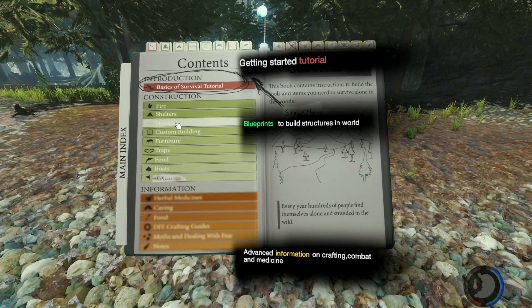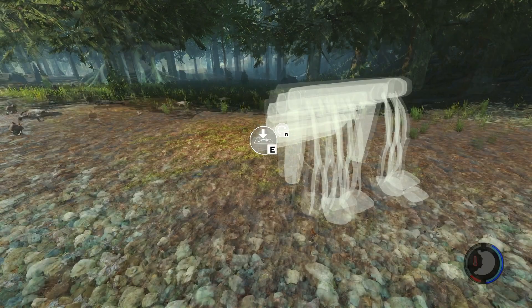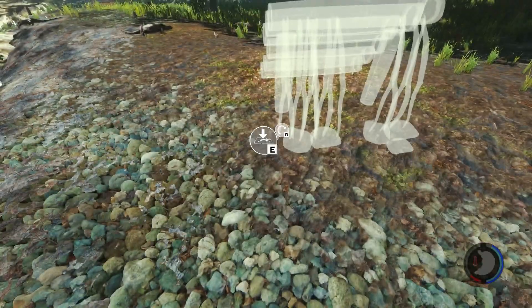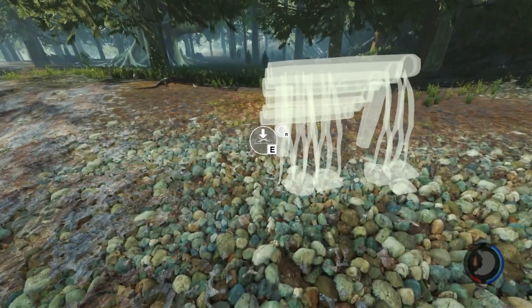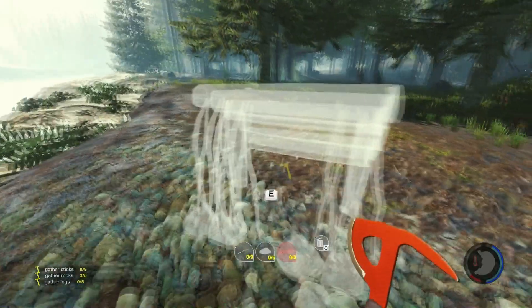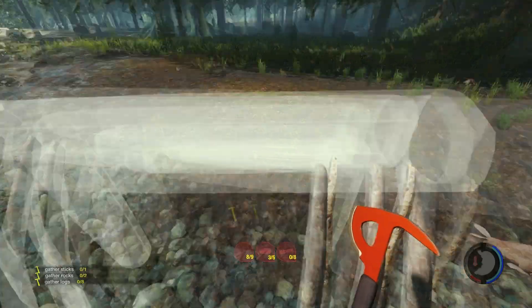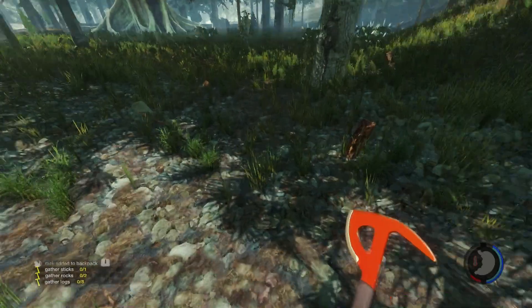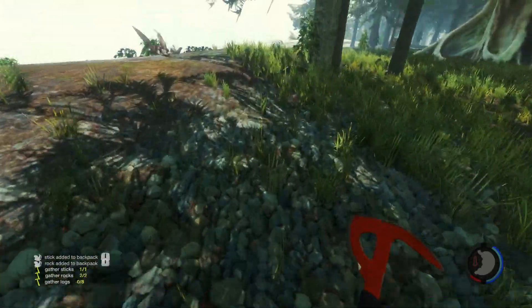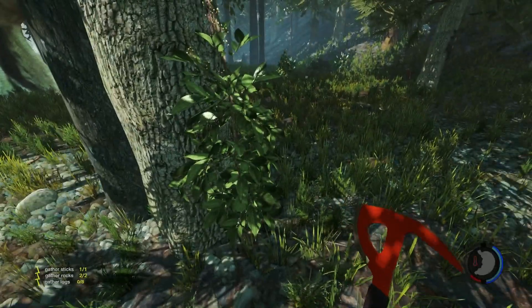Let's press B and take a look at our first shelter. We're going to go ahead and make the hunting shelter and turn it this way. Let me go down here. I didn't want to place it there but that's okay, that'll be good enough. Let's go ahead and build as much as we can. So now we need rocks and logs.